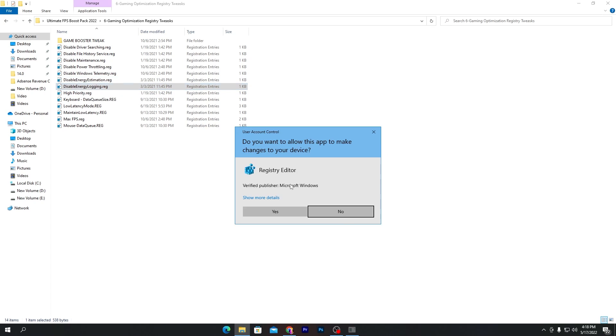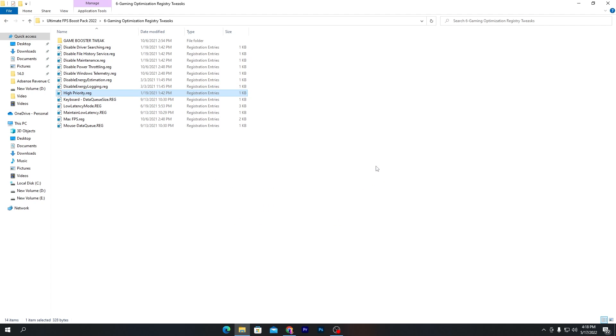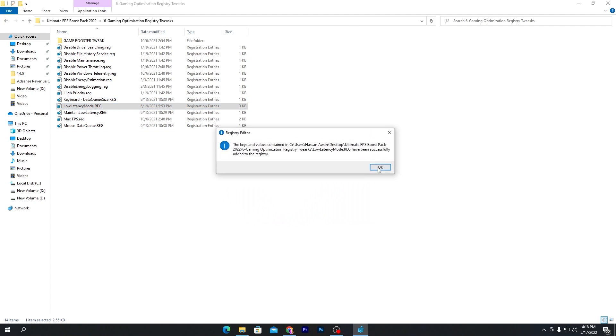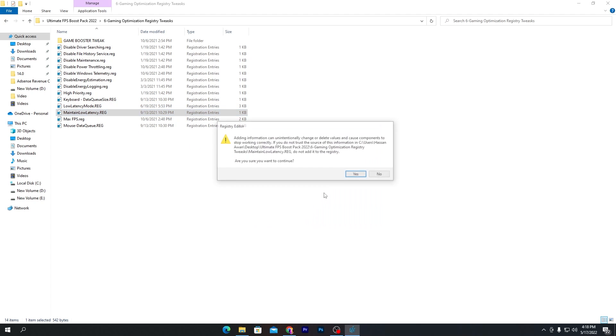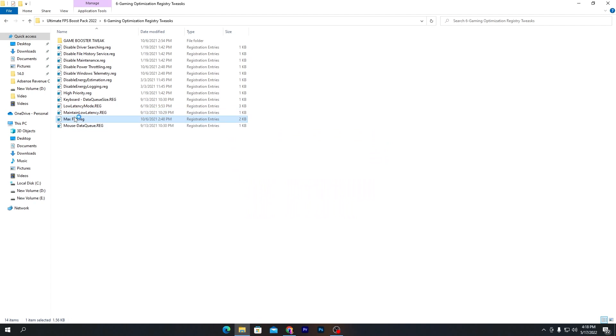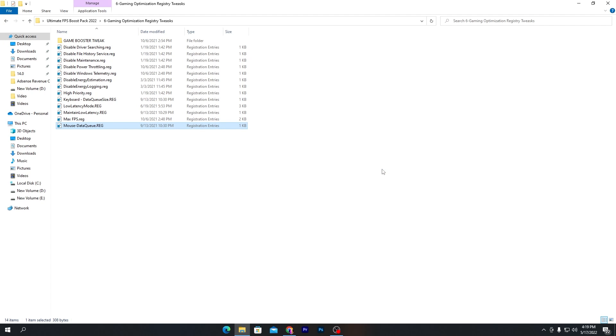Continue installing: Disable Energy Estimation, Disable Energy Logging, and High Priority for All Programs — this sets your games and programs to high priority in Windows. Then install the Keyboard Low Latency file to reduce input delay for your mouse and keyboard, followed by the Low Latency, Maintain Low Latency, Max FPS, and Mouse Data Queue registry files.